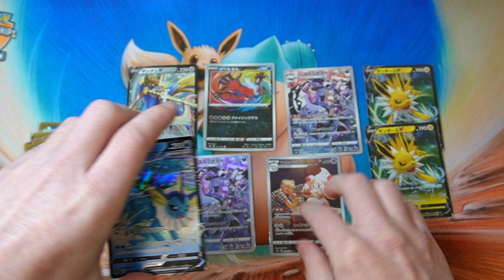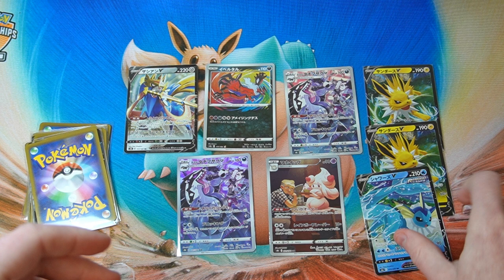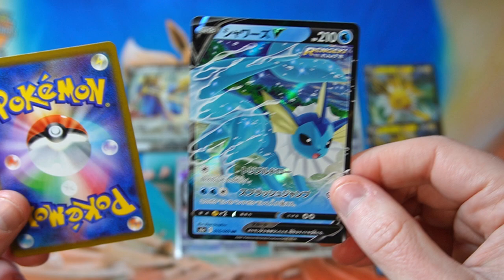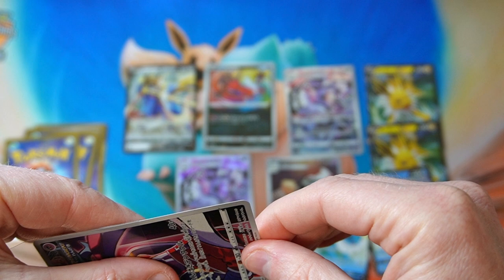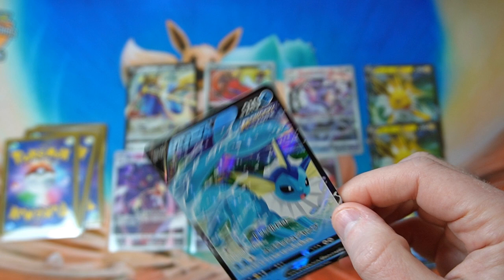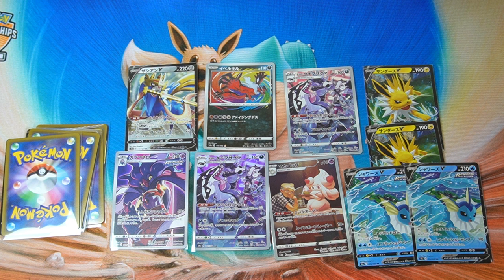So we've got a few Eeveelutions and a few character rares. Let's get something a bit more exciting — maybe something that we haven't seen before. Malamar — that is a cool looking card, I really like that one actually. So if the worst we get is character rares, I guess that's pretty decent. We're getting a pretty big collection of them. The old set had like 12 in Dream League, but the new set has like 28, so we're kind of getting towards having doubles of everything.